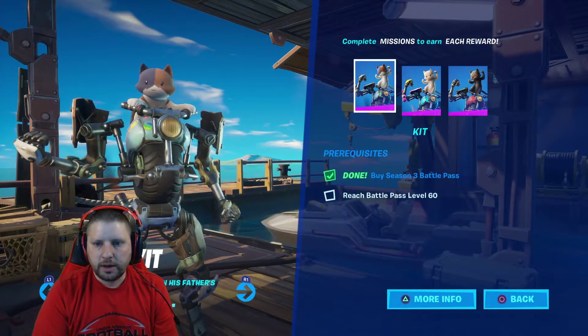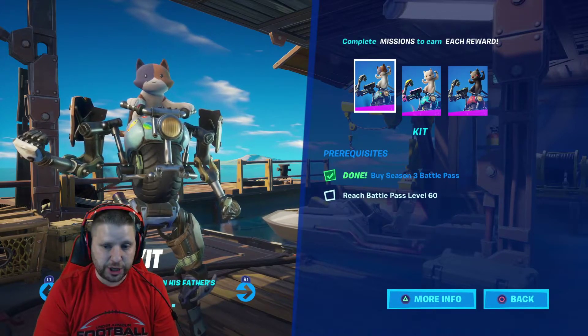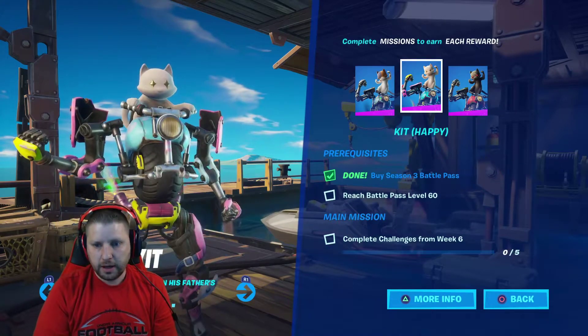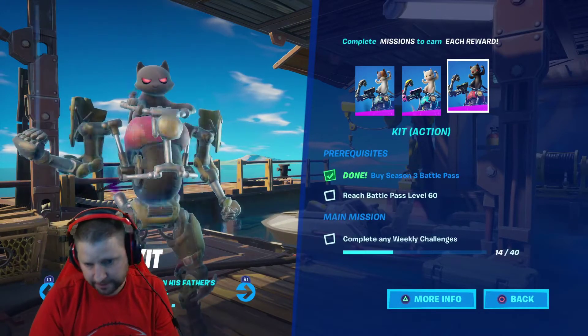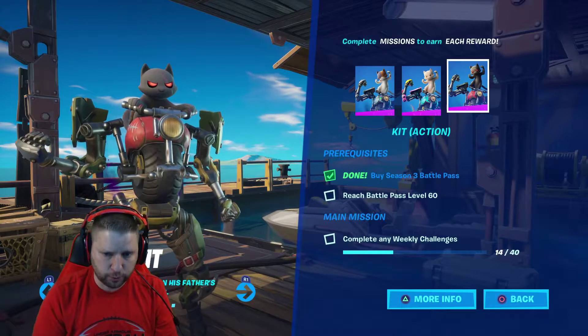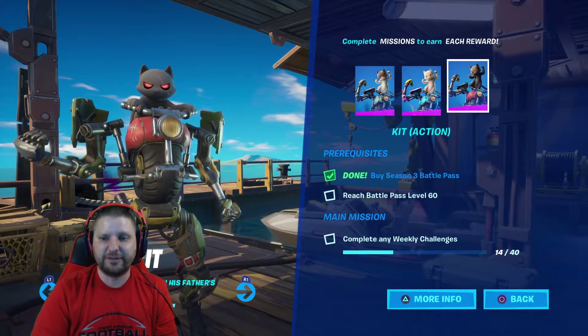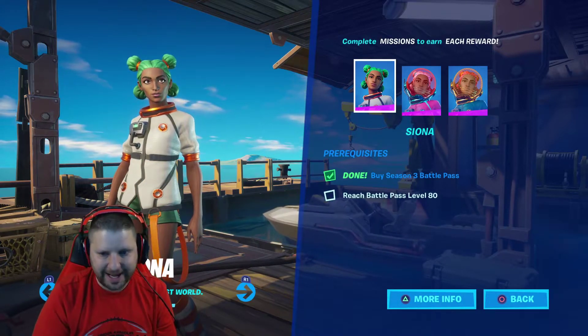For Kit, we got our first style unlocked but we need to reach battle pass level 60 and complete challenges from week six to unlock the next one, plus complete weekly challenges. For Sionia, you need to buy the battle pass and reach level 80.